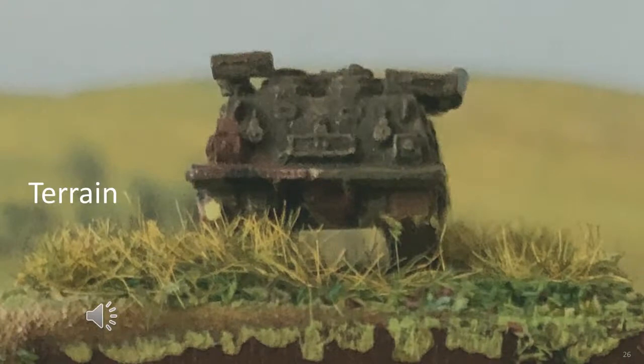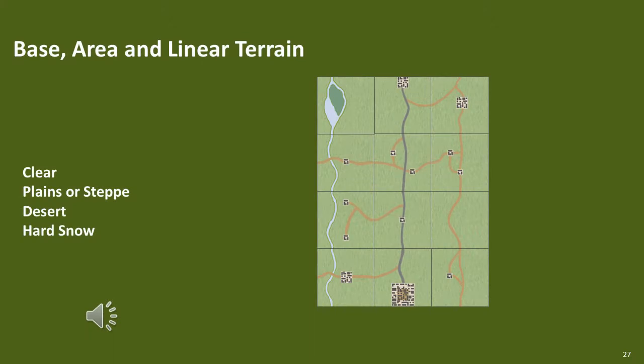In this section we'll be generally covering terrain — more of an overview. Terrain is classed as base, area, and linear. Base terrain is the default terrain of the plain area; this can be clear, step, plain, desert, or in some special cases, hard snow. Area terrain is a terrain feature which occupies an area no larger than a 30cm tile or square, such as forest or hill. Linear terrain spans a 30cm tile and is normally not wide; it normally extends from player edge to player edge.